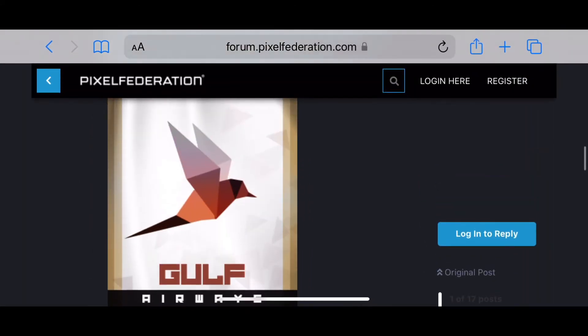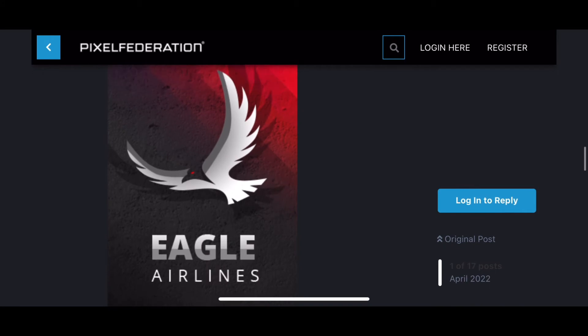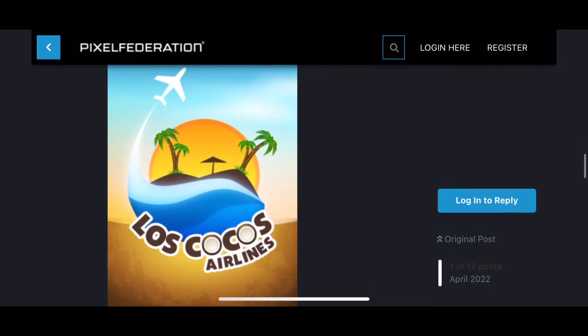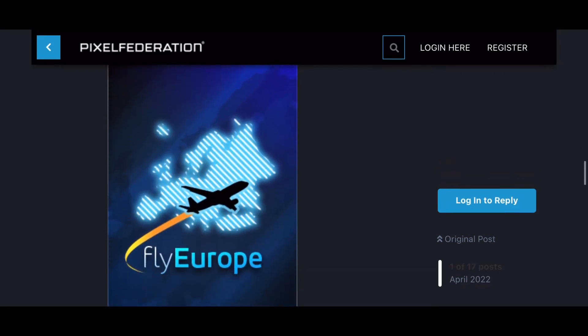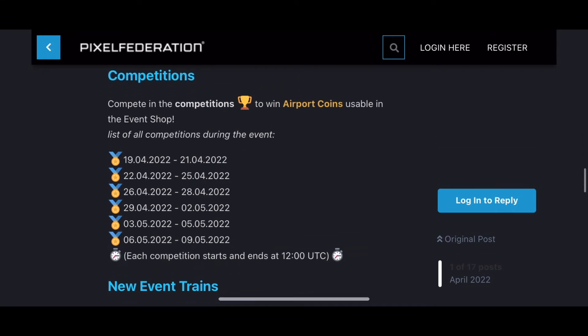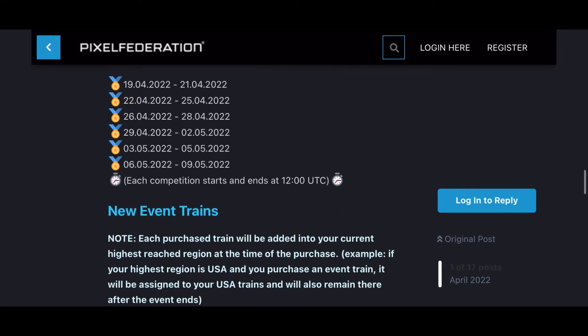There's Eagle Airlines, there's GARF Airways, and very interestingly you have Los Cuckoos Airlines — it's all about coconuts. Then of course there's something called Fly Europe. The competition is six in total, starting from the 19th of April. You get the 19th, then the 20th is one day and the 21st is another day — so it's a short one: two days, three days, two days, three days, it goes like that.